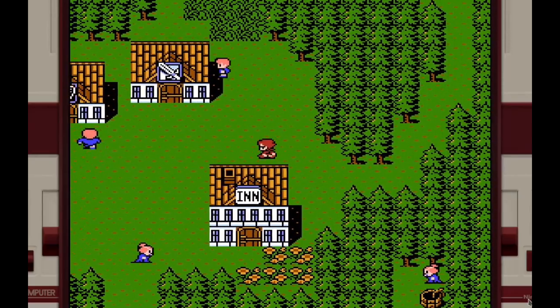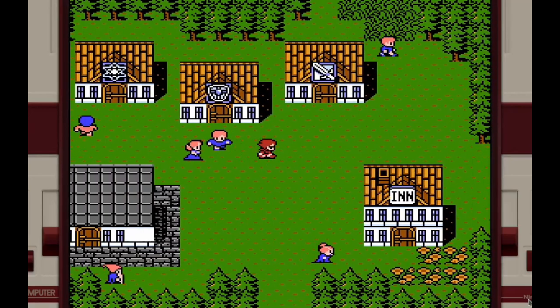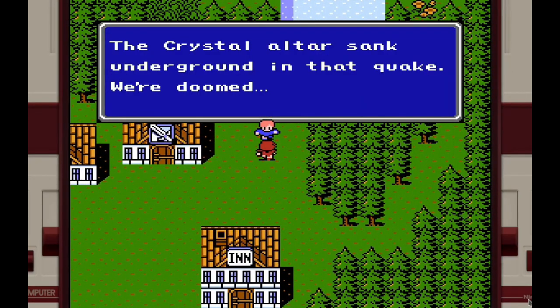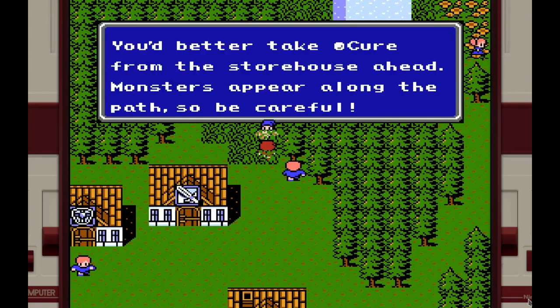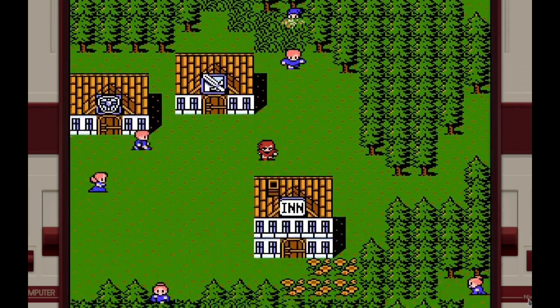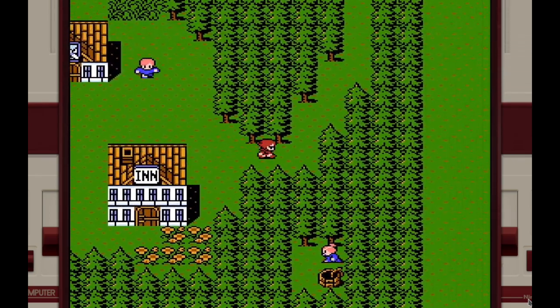There's the inn. There's weapons, armor, and what looks like either a clinic or a magic shop. An NPC mentions the crystal altar sank underground in the quake and they're doomed. Another NPC says to take a cure from the storehouse ahead since monsters appear along the path.